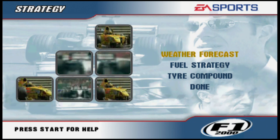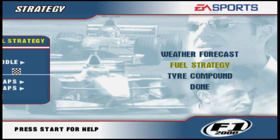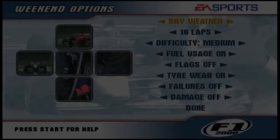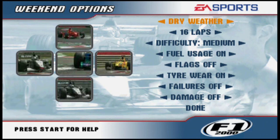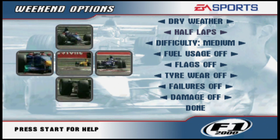Let's look at some of the other options. You can see the weather forecast for the race weekend - here at Monaco it's nice and dry and sunny. You can look at the fuel strategy: you can go for one stop, two stops or even three stops, and even on a 16-lap race all the cars stop once. You can have your tyres on soft or hard. Weather options include dry, wet or realistic. Laps default at 16 but you can go down to four laps, then eight laps, 16 laps, half distance, and then the full race distance.